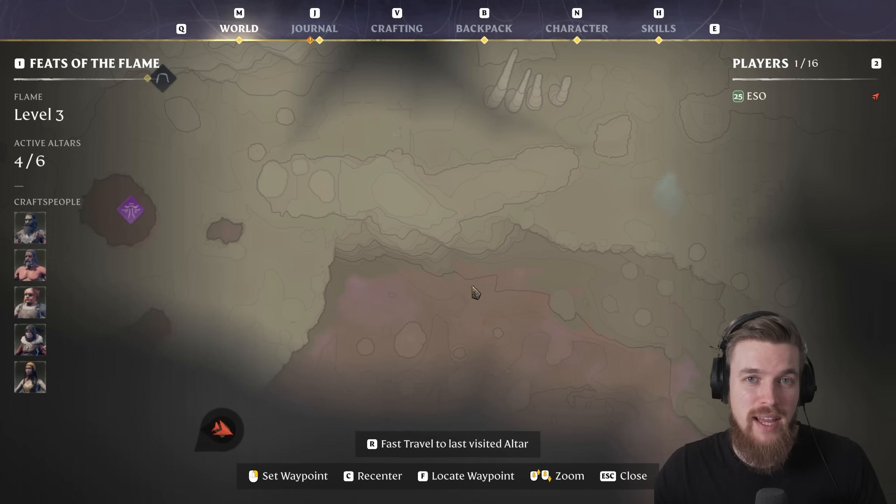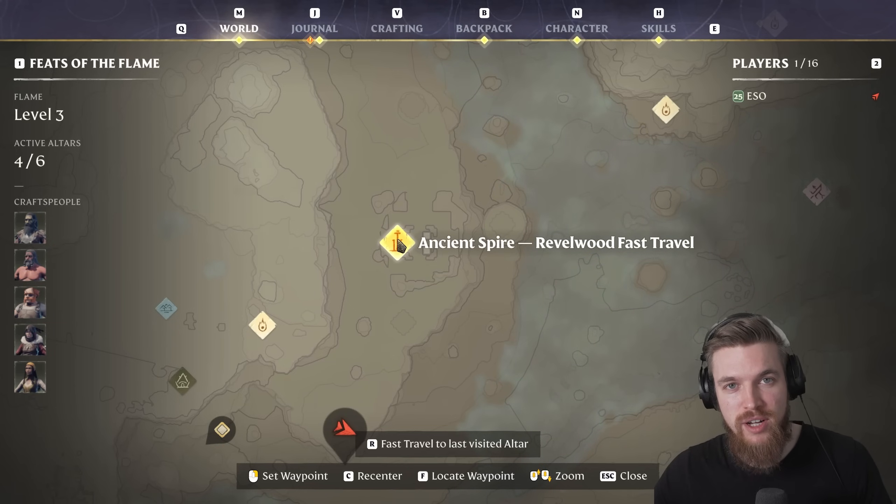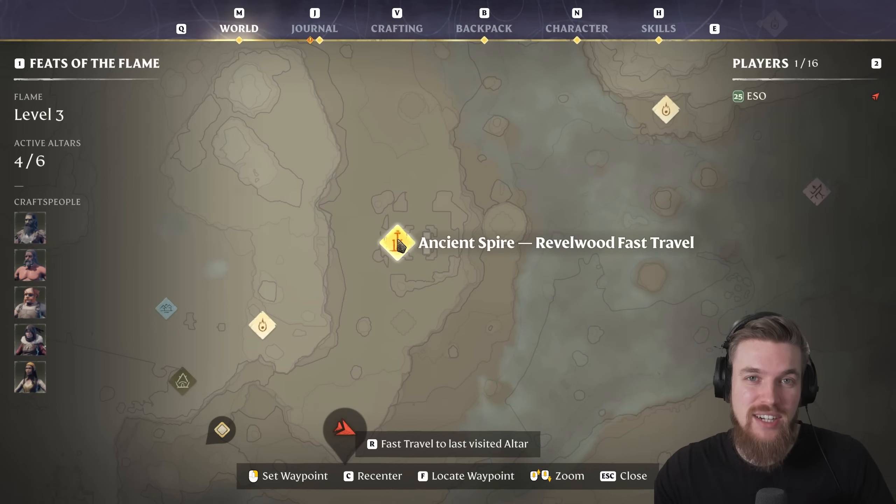I have a guide below if you haven't done that yet. Now let me show you the farming location. We're going to be starting from the ancient spire in the Revelwood fast travel point. If you already know how to get there, just skip ahead using the timestamps.